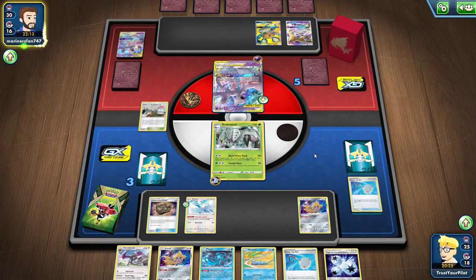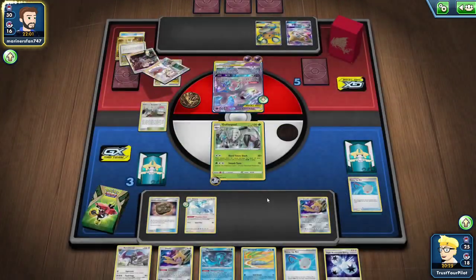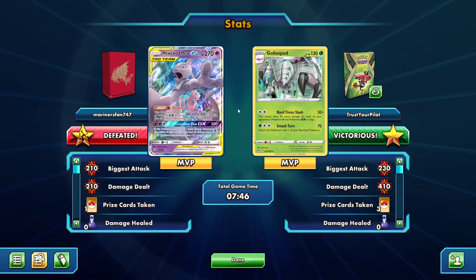This next turn is probably going to be a nothing turn for them. For two energy they would need Welder + Energy to do anything. That was a great win for Golisopod — because with two Horror Psychic Energy, the only attack they could have done is Poltergeist if they play Gengar or Mimikyu. With only one trainer in my hand, they would have done 50 damage. I would have used Hard Time Slash for big damage, then pretty much won the following turn.